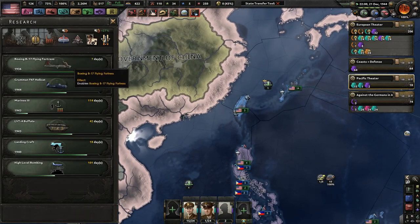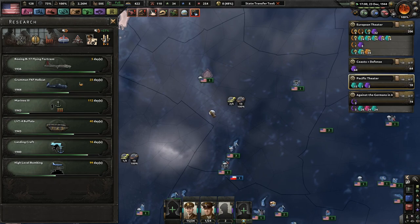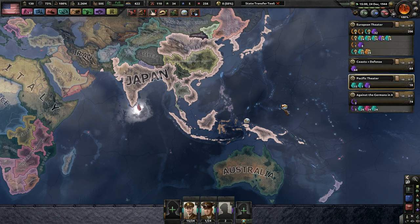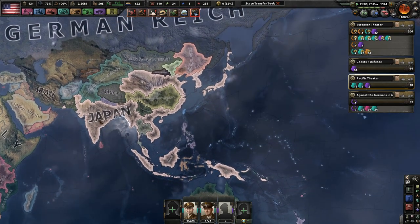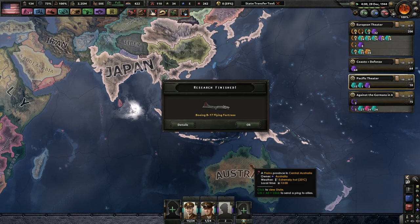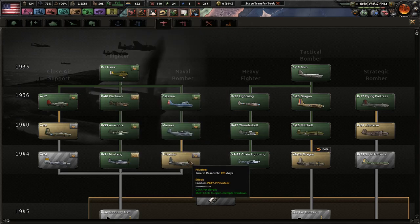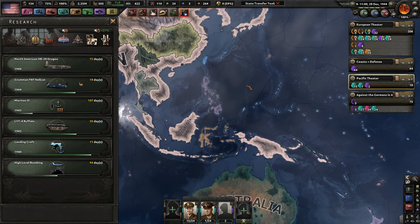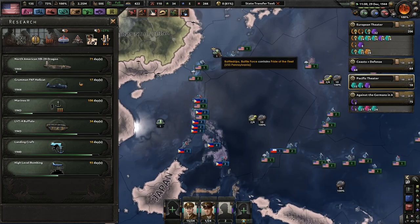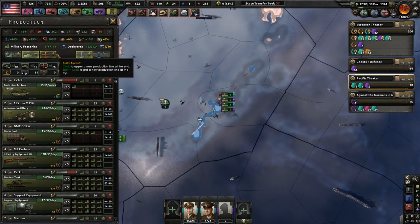We have a week until we can get a strategic bomber. Once we have the Japanese basically surrender — if it goes according to plan — that would reopen a good portion of India. We would hopefully get all of what was known as China under our belt as well, and hopefully liberate the Australian military service members, as well as New Zealand, to help in their fight against the Axis. Oh look — get those flying fortresses! Love you.